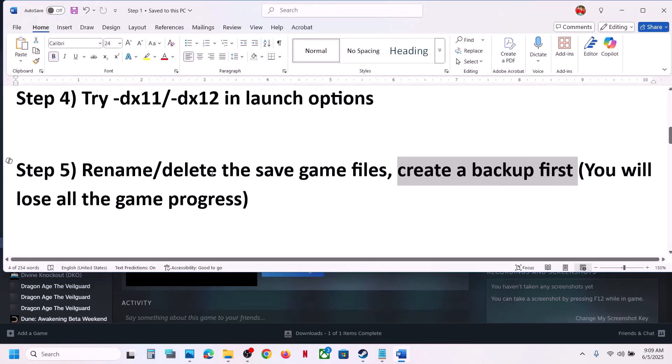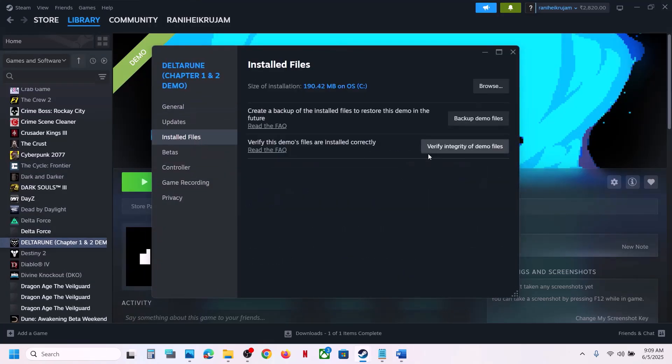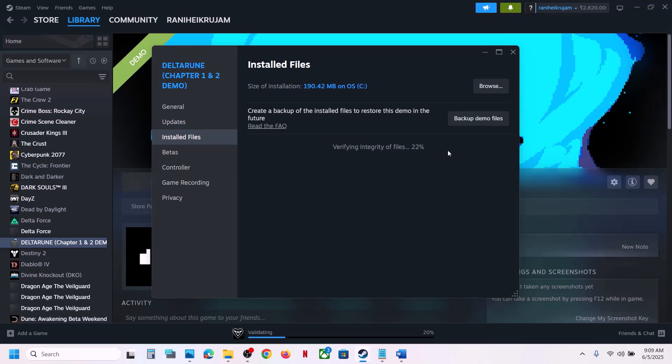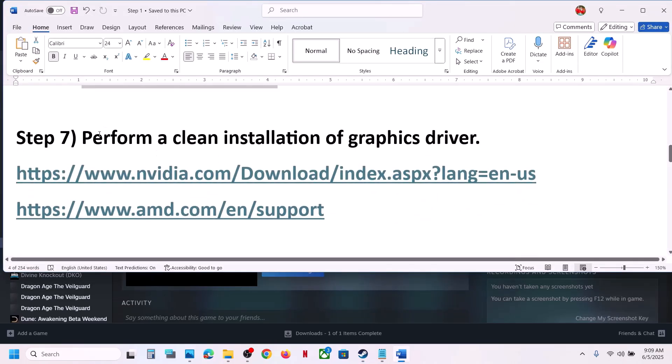The next step is to verify the game files. Right-click on the game, select Properties, go to the Local Files tab, and click 'Verify integrity of game files'. Once the verification is 100% complete, launch the game and check. Still not working? The next step is to perform a clean installation of your graphics driver.